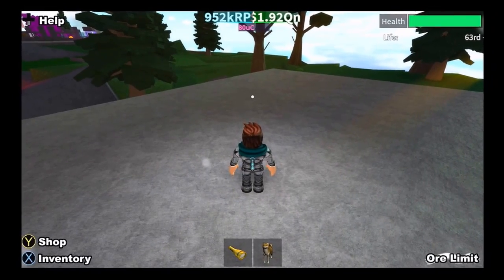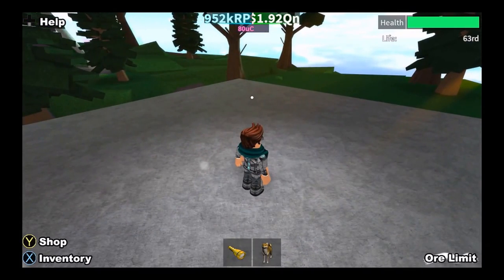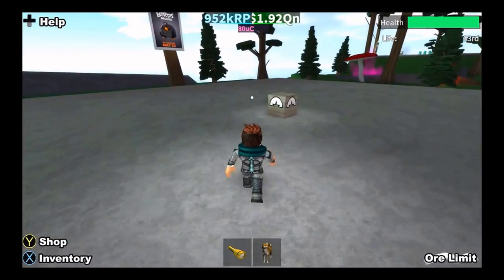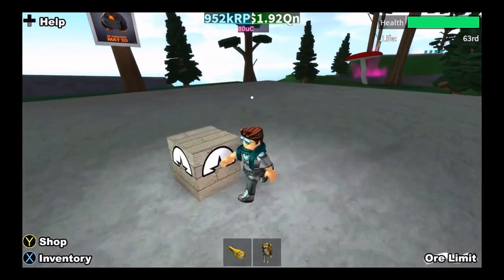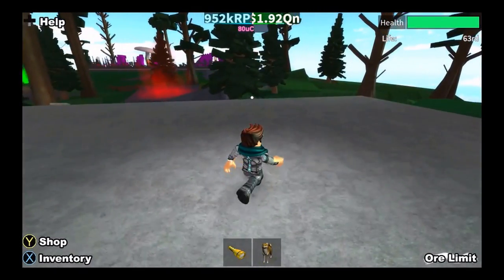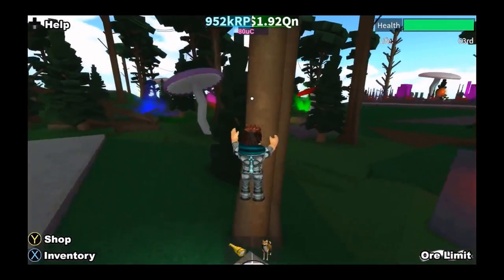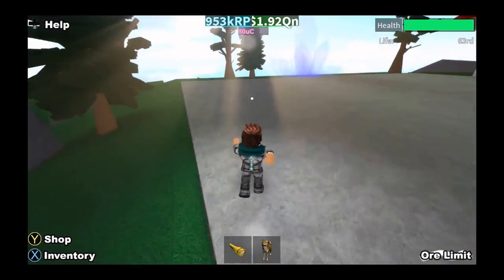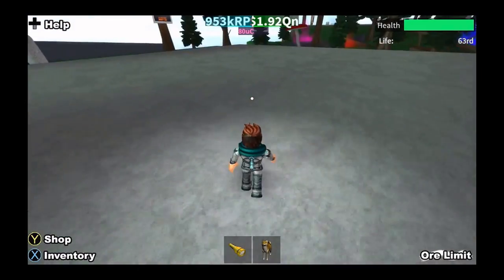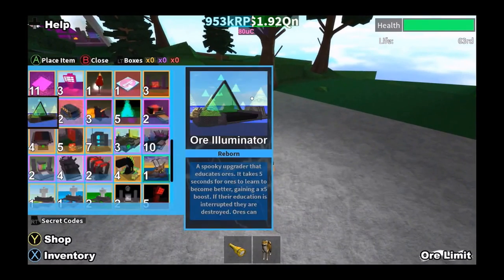Hey guys, broadaboy here, welcome back to another video. Today I'm going to show you a setup for SX and SP and Octolin. This setup will require some reborn items, but you won't need them — you can just use any kind of stuff you want. These reborn items are kind of easy to get; it's random when you reborn but it's kind of easy to get these.